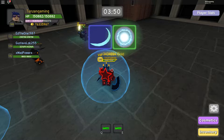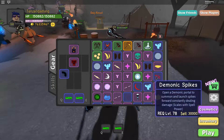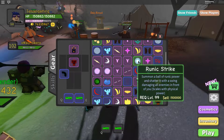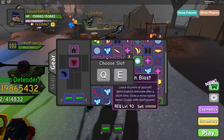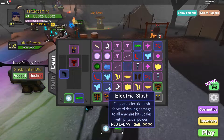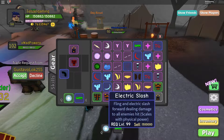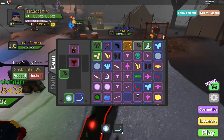Looks like we got a new skill and a new ability. Let's check inventory. This one is Runic Strike — summon a ball of runic power and shatter, dealing damage with a swing to all enemies in front of you. And the other one is Electric Slash — fling an electric slash forward dealing damage to all enemies. I've seen that one and it's actually pretty cool.